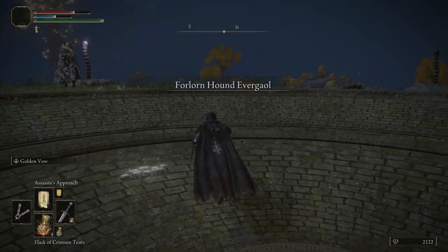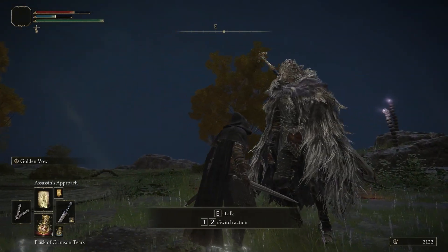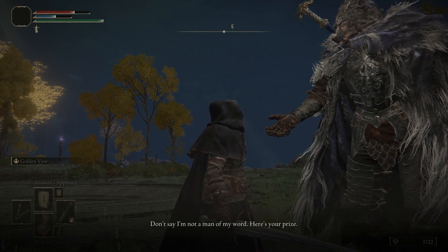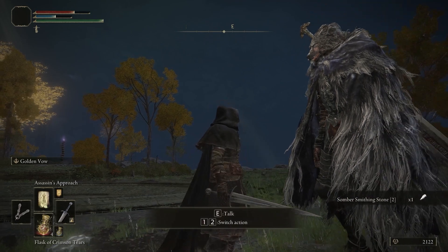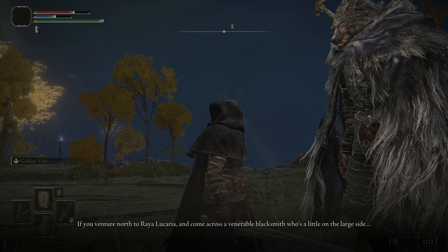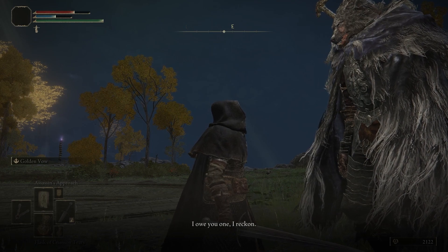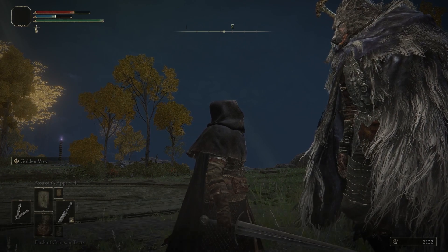Once Dharawil has been eliminated, you can speak to Blythe near the edge of the Everjail. He will gift you a somber smithing stone as your reward for helping him. He will also mention a blacksmith who is of a large size, located to the north of Rhea Lucaria. He instructs you to let him know, should you meet him, that he sent you and that you will be taken care of. This is a rather cryptic message, but it will in time pay off.